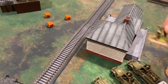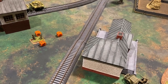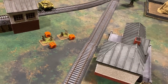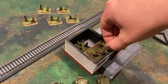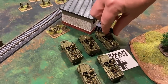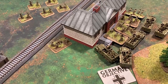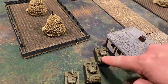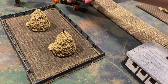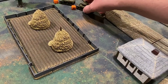With tank shots providing a scare, the rifle platoon dismounts their transports, moving the bazookas forward to get in range of the Panzer IVs, while the rest occupy the train station. The half-tracks make their way around the back of the station, getting out of line of sight of the Panzer IVs. The Stuart tanks shoot the gap — just small enough to fit — and wrap around, bringing potential side shots into the Panzer IVs.